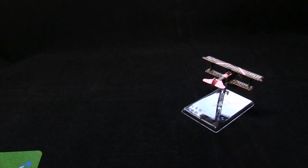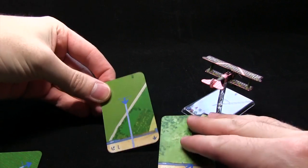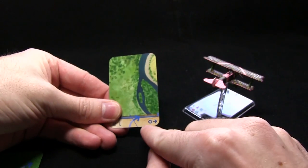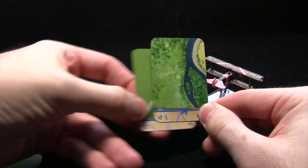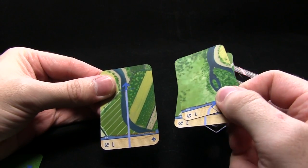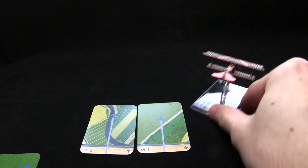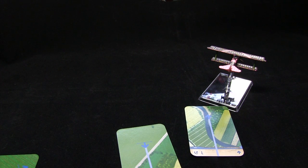There are a few more complex maneuvers such as the Immelman and also these stall actions. The Immelman basically involves a plane following the trajectory and then turning around at the end to face its oncoming opponents. You also have stall cards as well. In order to perform these maneuvers you need to perform a straight line — denoted by this symbol — before and after the turn. So you'd have to do a straight move, then an Immelman, followed by another straight move in order to perform these special actions. The same goes for stall actions as well.